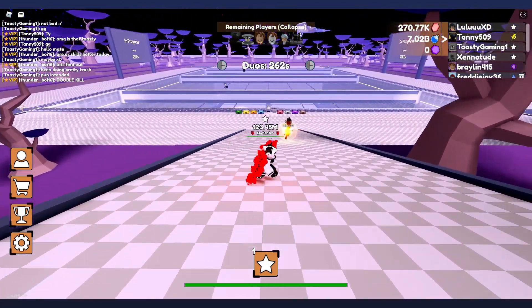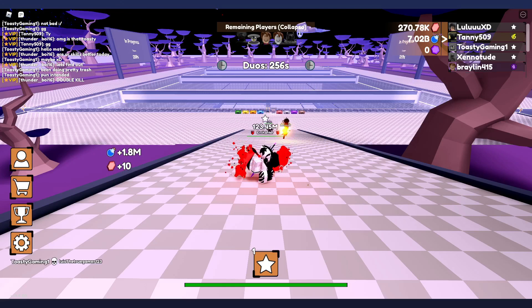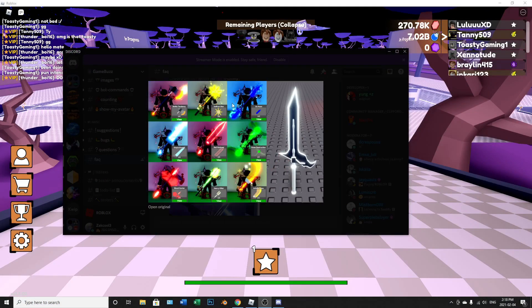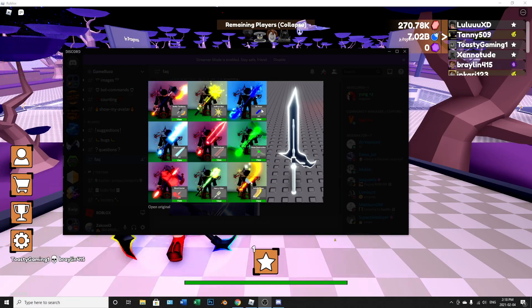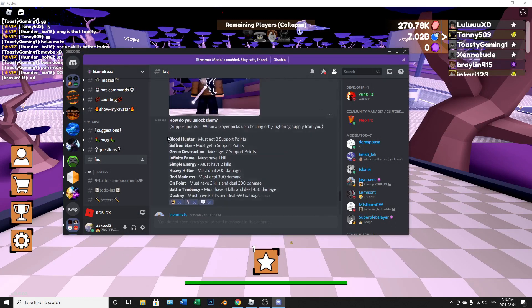So for the staff skins, I'm going to pull them up right now. Here you go — these are the staff skins that got added. One, two, three... nine, ten. This one looks really cool. If you come down here you can literally see how you get all of them — blood hunter requires three support points.